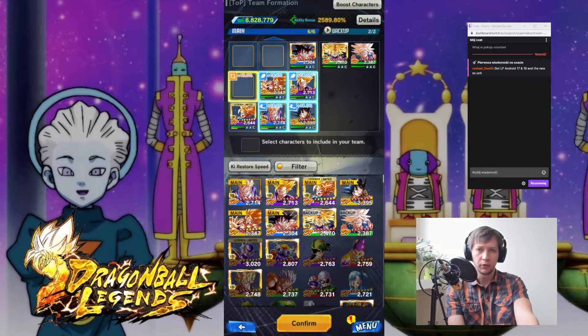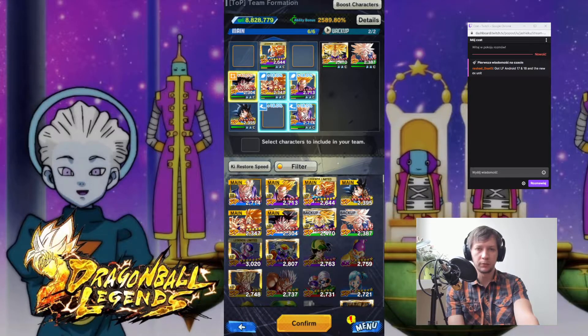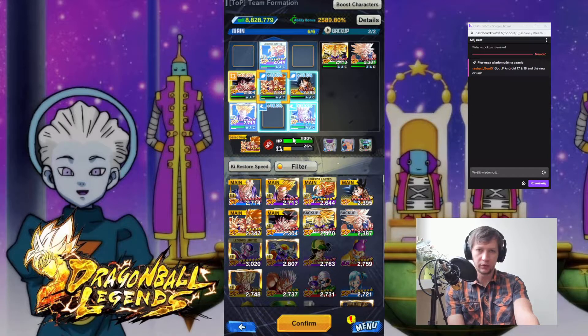I can move him to key restore speed here. He's going to be healed from Goku if he gets hit. I can also set it up like this. I don't really need this character to be on last part still. Just a couple of other units. Now I have two blue units, two purple units, and two yellow units at the end.